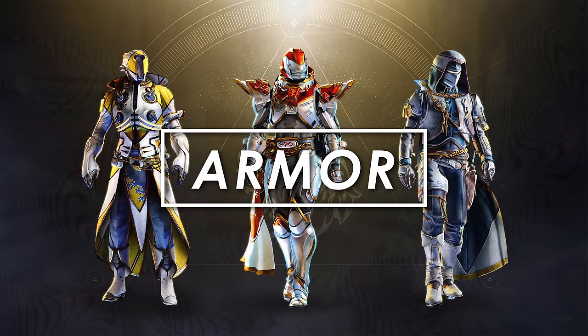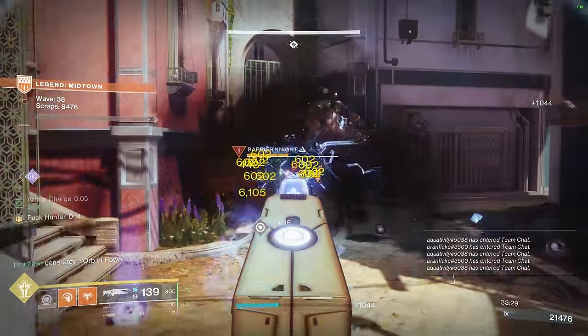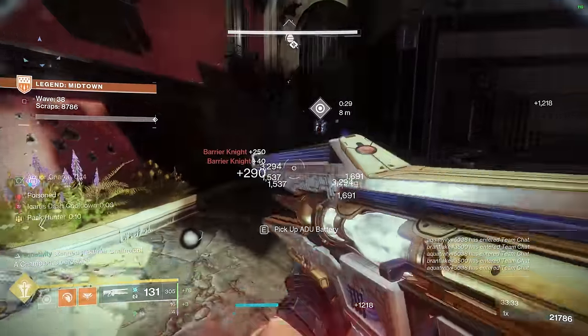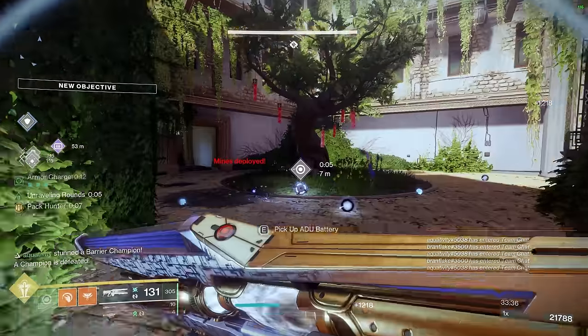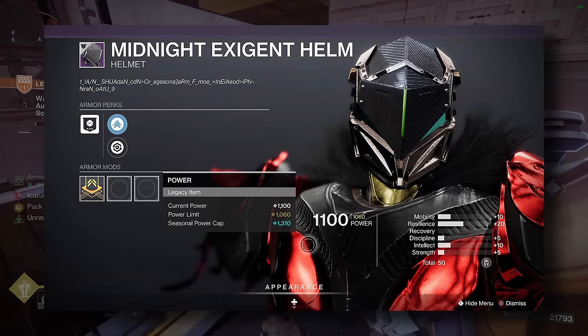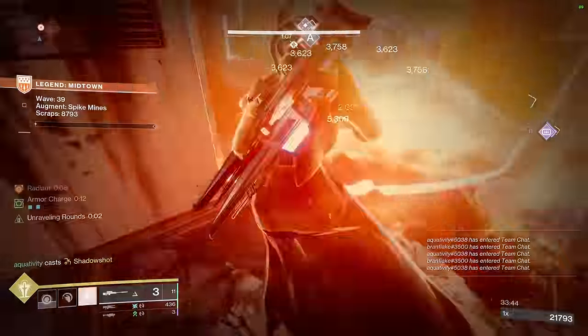Let's move on to armor. Armor is pretty easy compared to weapons since it's all numbers and not subjective perks, with the only small quirks being exotics, artifice armor, and activity mod slots. Let's start with sunset armor, which is even easier than sunset weapons — there is zero objective reason to keep any sunset armor in 2024 Destiny, so any items you're hanging onto are again for purely nostalgic purposes.